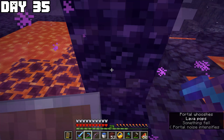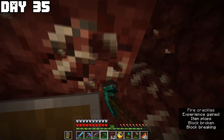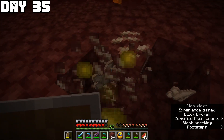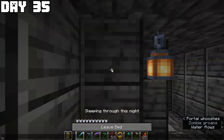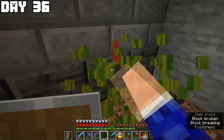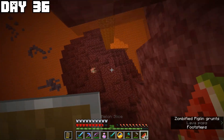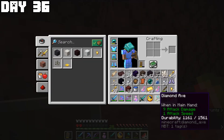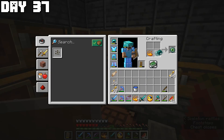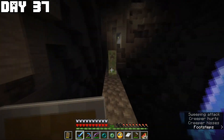Day thirty-five started with enchanting my boots then going back into the nether for more levels. I shot a ghast and kept mining quartz. I also killed a wither skeleton but got no skull. I enchanted a pickaxe and my chestplate, got more melons, went back into the nether to barter with piglins, and almost fell to my death with just one and a half hearts left. I got my ender pearls and went back to the overworld, then created the last eye of ender I needed to fill the end portal.